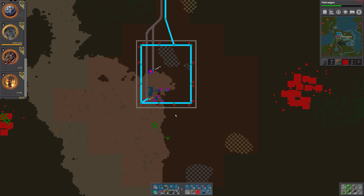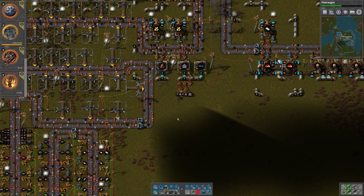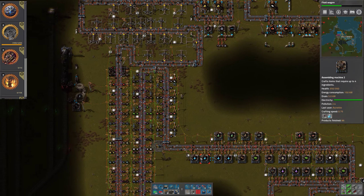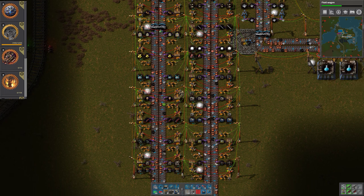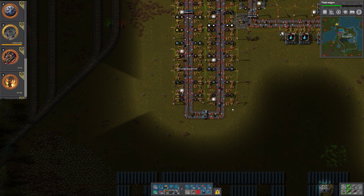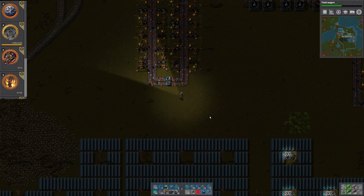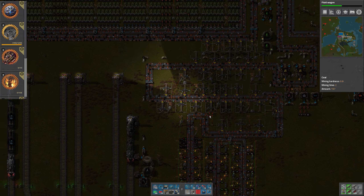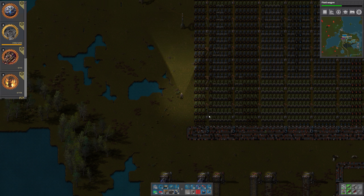We also need to take care of biter bases. As it is now, we only have one of the oil wells running. Clearing the biters would allow us to start all five of them. That is actually the best idea. But we only have eleven laser turrets total — that's not enough. Where are they attacking? They're attacking up there. Let's go there and have a look.